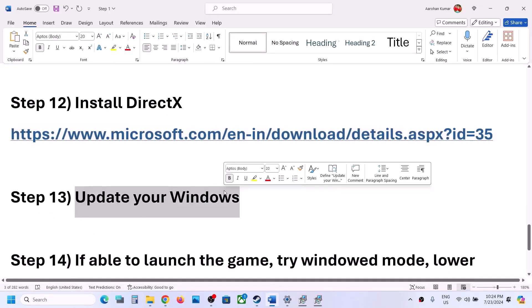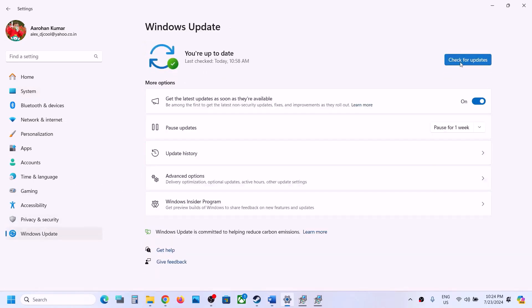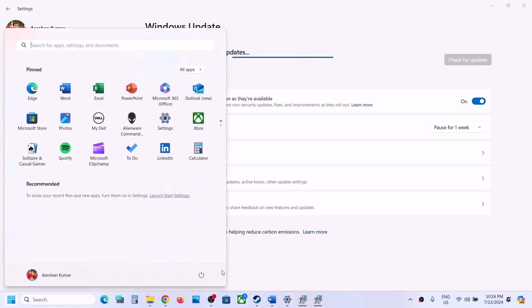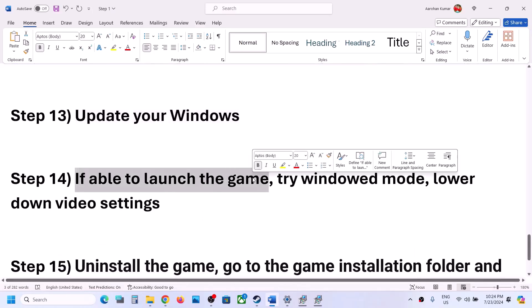The next step is to update Windows to the latest version — do not ignore this. Go to Windows Update (or Update and Security), click Check for Updates, let all updates install, restart your computer, and then launch the game.